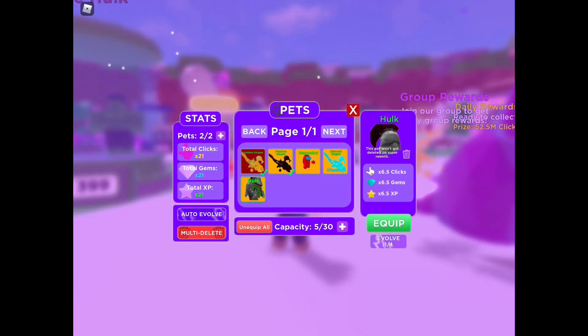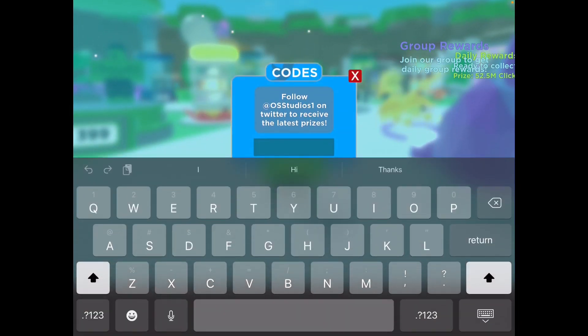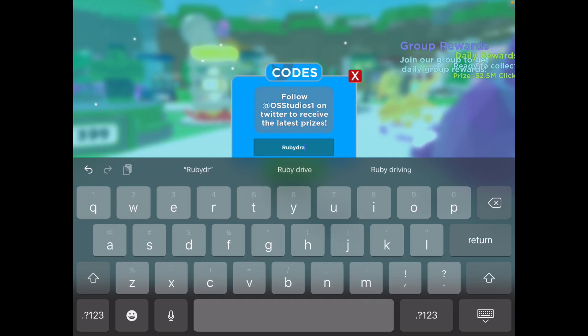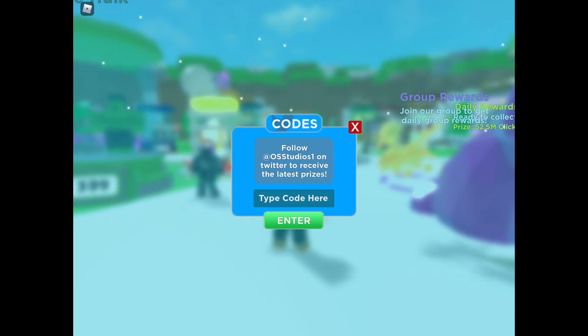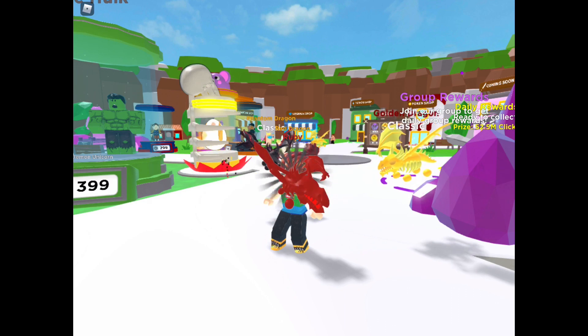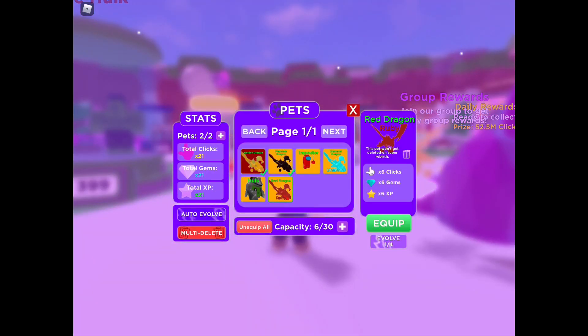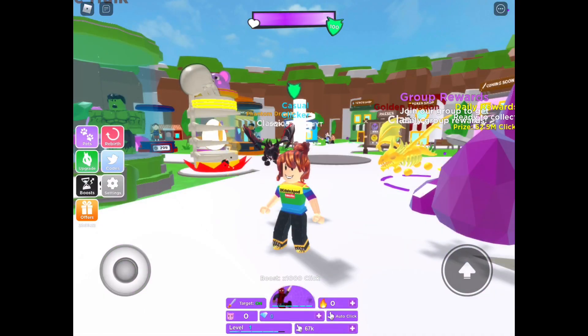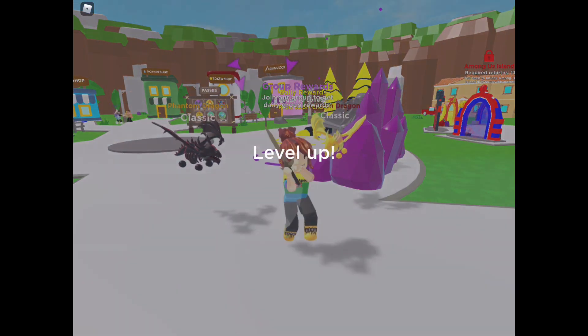And the next code is R-U-B-Y-D-R-A-G-O-N, 'ruby dragon'. Are you still working? Yes it is! Let's go see what that is. Oh there it is — the ruby dragon! Ruby dragon is not so good. Alright guys, those are all the working codes for this game.